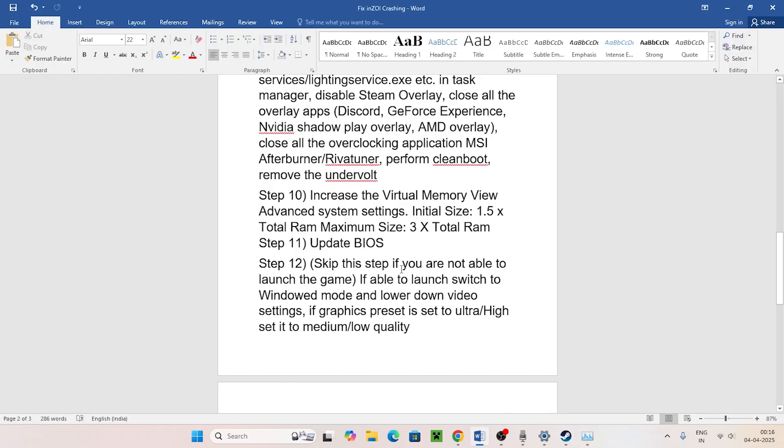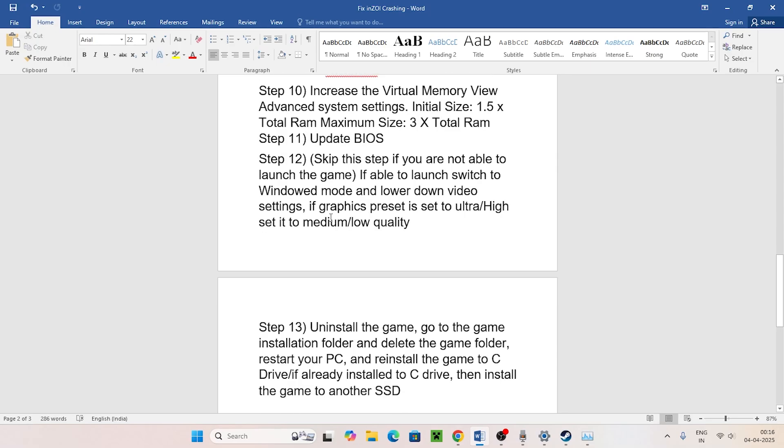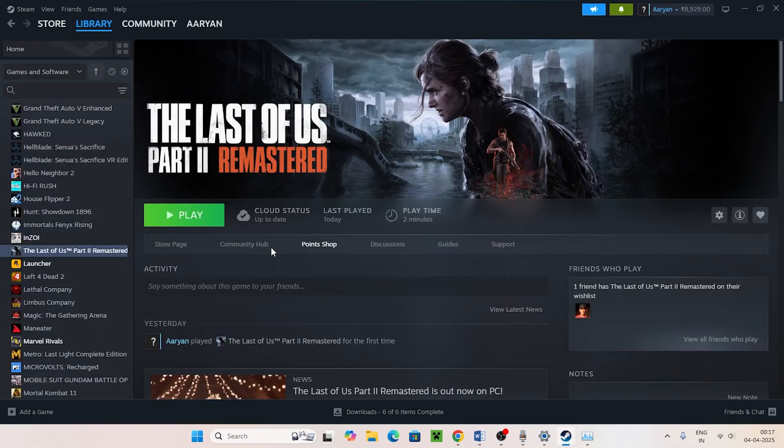If applicable, try updating your BIOS. Also, if the game is running in a windowed mode, you can tweak display settings inside the game — things like window mode, lighting, and other visual settings can all be adjusted once you get into the game.